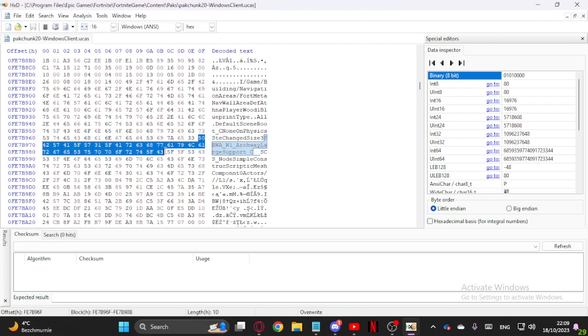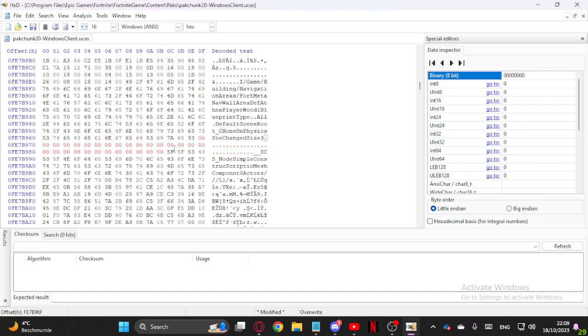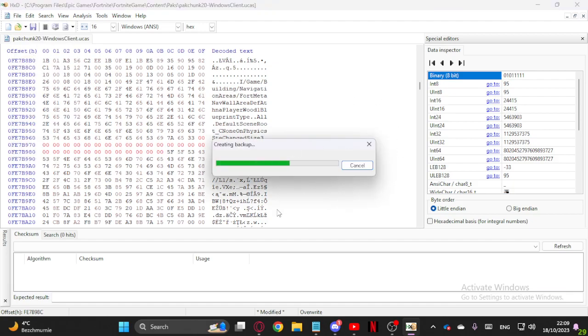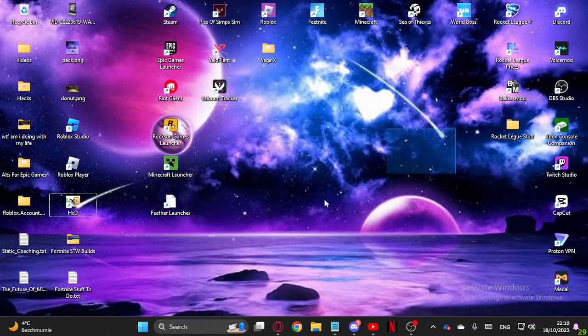Once you've done that, you want to go to position 50 and then to this point. Everything I've highlighted I will put in the comments. When you're changing this, make sure nothing is highlighted — just click in front, and then spam zeros until you get to the set points. Start here and end here, where the F5F 5F is, and then the 3D3. Then save the file. Once it's created its backup, you can close the application and you're pretty much done.